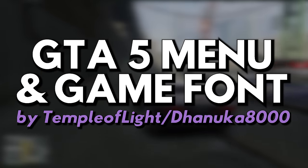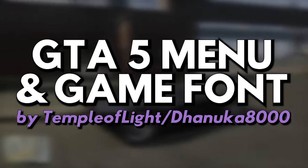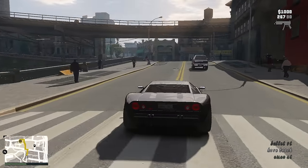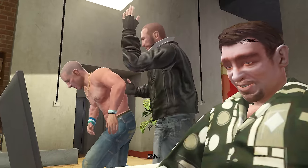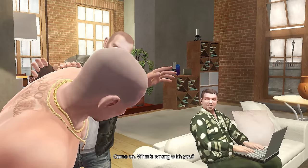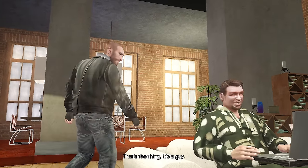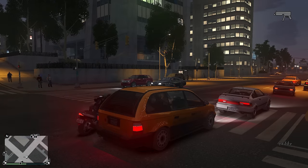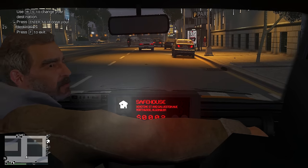Mod number eight: GTA 5 Menu and Game Font by The Temple of Light and my good friend Danuka8000. This mod adds the fonts from GTA 5 into GTA 4, which makes the subtitles, the street names, the car names, and the instruction popups on the top left appear like the way they do in GTA 5.